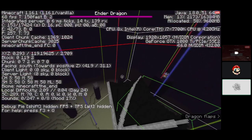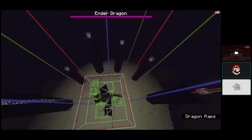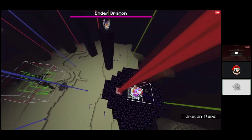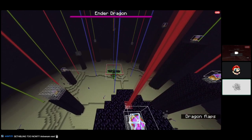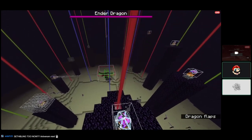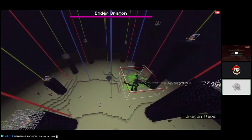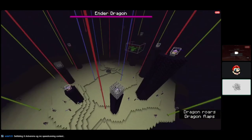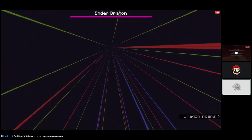If you go to the obsidian pillars you'll see there's a red beacon — that designates a perch node. All of the red beacons are perch nodes. All of these beacons are nodes. The blue ones aren't actually any different to the lime ones, they're exactly the same — they're just closer, which is kind of why they're blue.